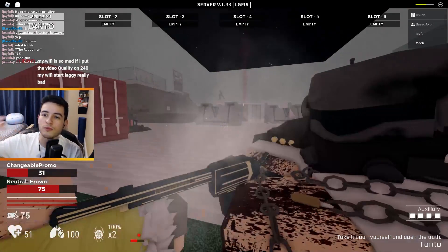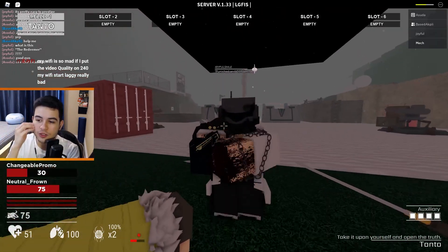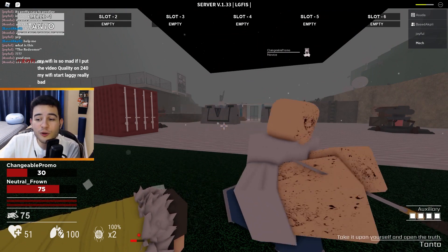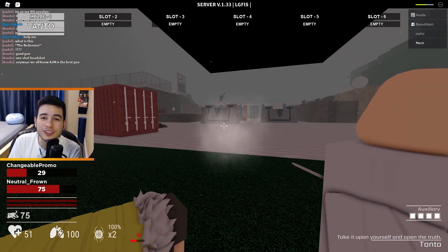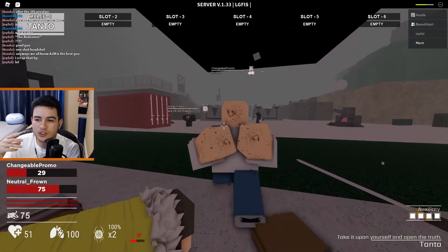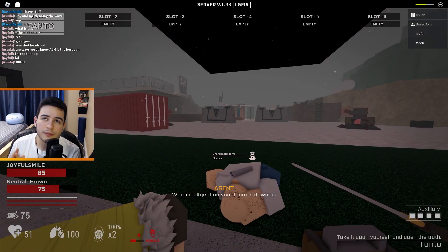To buy the tanto I believe it's 75 or 100 of those prestige points — bonds — and it will substitute your regular empty fists in the game. It doesn't actually help with any damage or anything; it is a purely cosmetic item. But it looks really cool so it's definitely worth it.